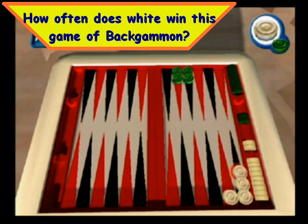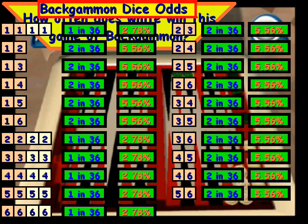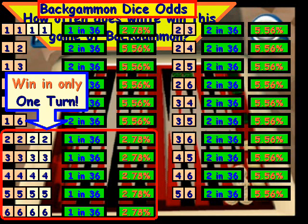Let's take a look at another end-of-game situation, and we want to know how often White wins. It's White's turn to move. If we look at this board, there are five total spaces for White to cover — three pieces that have to move one space, and one piece that has to move two spaces, so four pieces total. If White were to roll any of the highlighted combinations — two through six — White will automatically win in one turn. Those odds are 5 out of 36, or 13.89%.